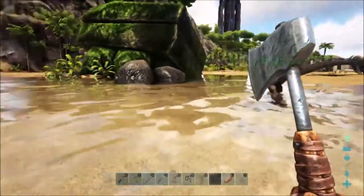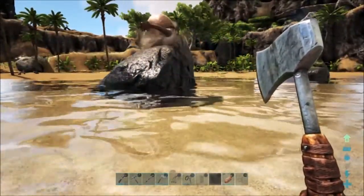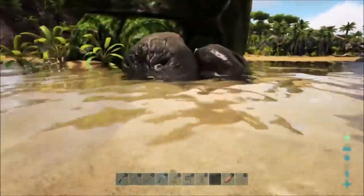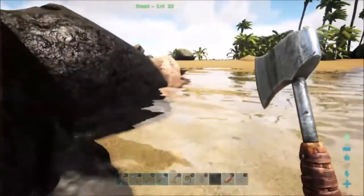And as you can see, this is working really well. I didn't realize this, but apparently Doedicurus are actually faster in the water than they are on land. I never thought they would even be able to swim looking at them, but whatever — this is Ark. I mean, scorpions can fly. Whatever.